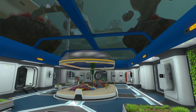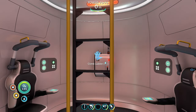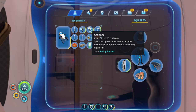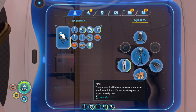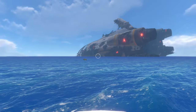Where to find the blueprint? The blueprint is available to find, and now I'm going to be listing what you need for it. You need a sea glide first and foremost, and you need a scanner. Then you will be needing the high capacity O2 tank and the fins, because we will be going to grab the large room blueprint.